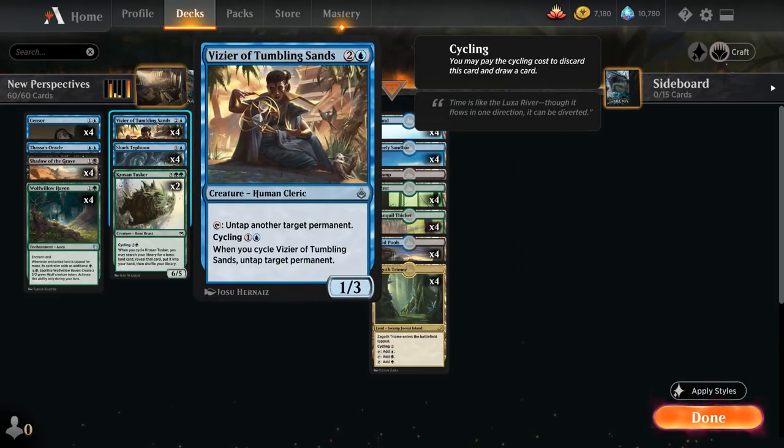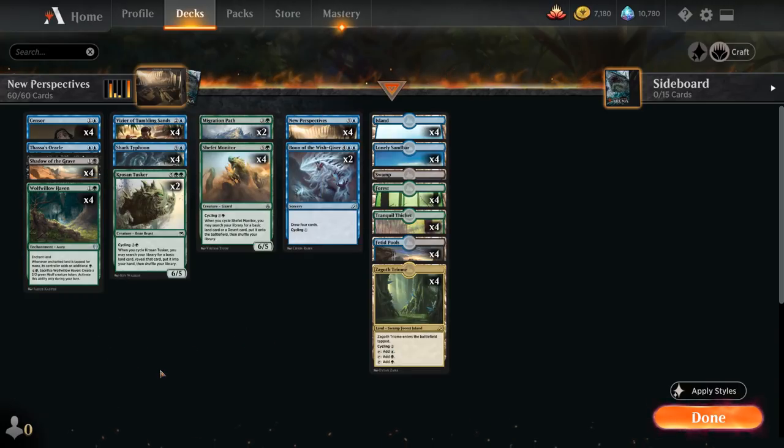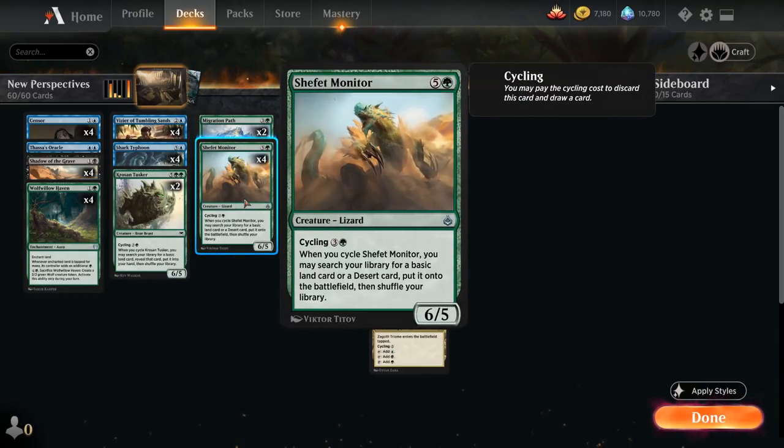That's where Vizier of Tumbling Sands and Shafet Monitor come in handy. Vizier, when we cycle it, lets us untap a target permanent, which means we can untap a land to make more mana. Especially if we untap a land enchanted by Wolfwillow Haven, we can make additional mana since Haven adds green mana whenever we tap the enchanted land. And Shafet Monitor, when cycled, lets us search for a basic land to put on the battlefield untapped — so it also essentially ramps us while cycling.